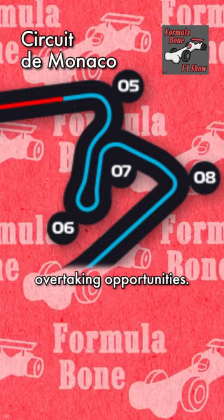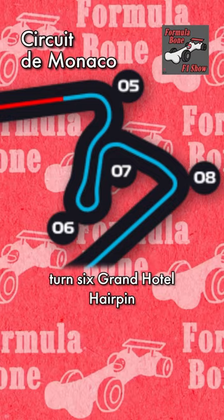Drivers are then led downhill to the legendary turn six Grand Hotel hairpin, and after they navigate this tricky section, they are led further downhill to turn seven and turn eight.